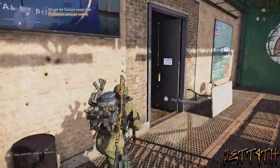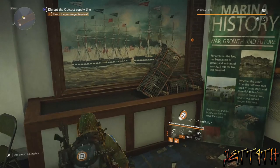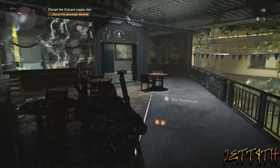Then continue on, come through these doors. You're going to want to get through that door that I just pointed at. Restock right quick. Go through these doors, go to your right, go up this staircase, and to the left. Right here you can see there's a keycard in here — grab this keycard, it is important.